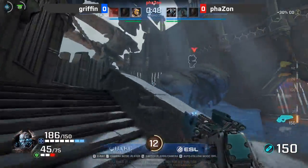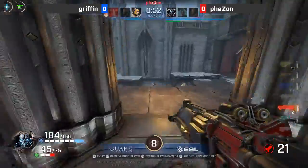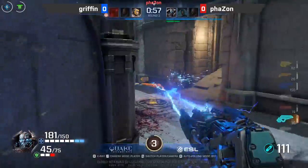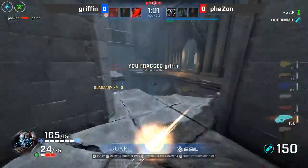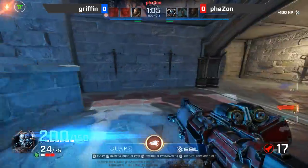I think Griffin lost track of his own stack there. He's falling in love with doing a little damage and not realizing he's on Clutch - so everything's landing. That's the big trade-off for people wondering why doesn't everybody just play Clutch? Well, he's just a huge target and he doesn't move as fast as a lot of the other champions as well.